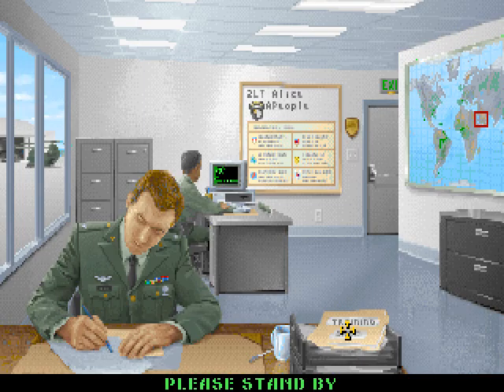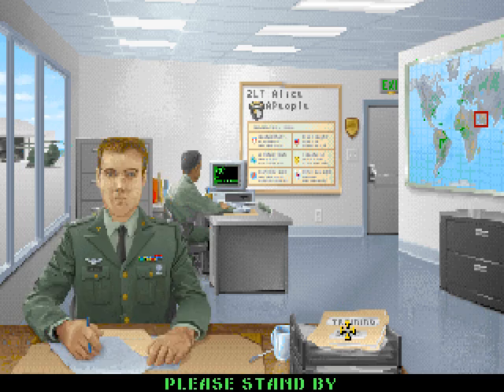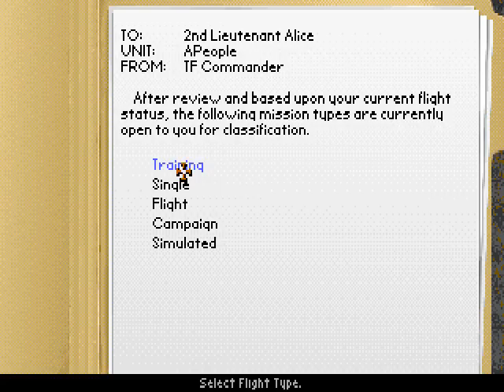Now if we click on the mission types here and wait a moment for the guide to hand us his folder — there we go — you can see we now have all the mission types available to us. Flight is a single mission with multiple helicopters, campaign takes you on a longer campaign, and simulated is where the mission editor is accessible.